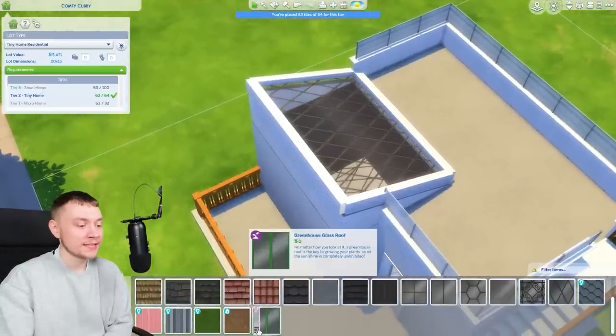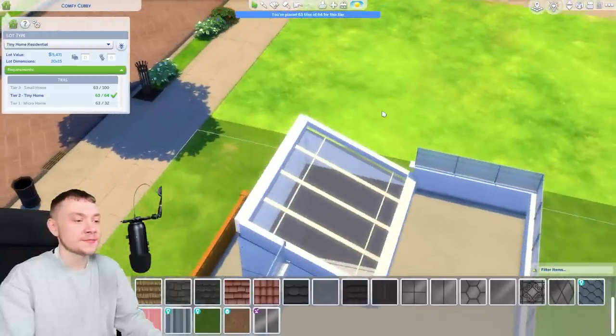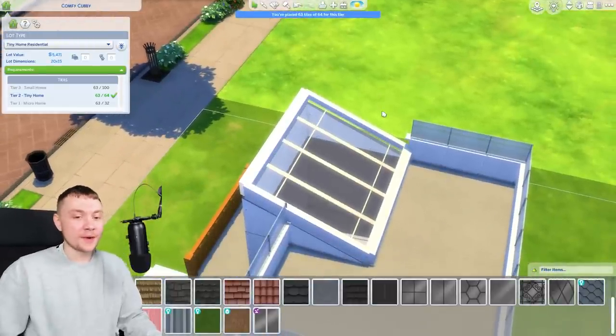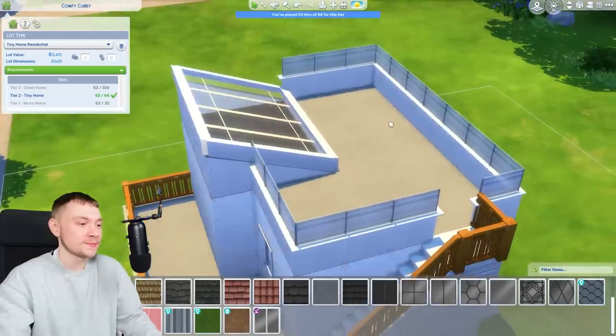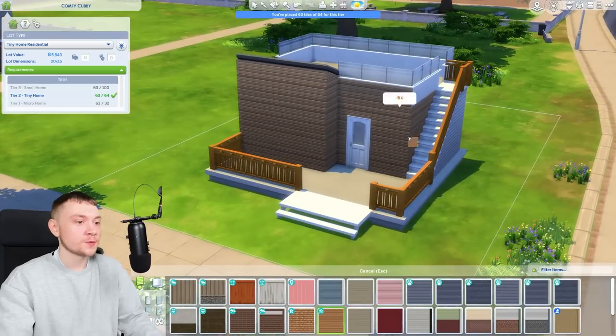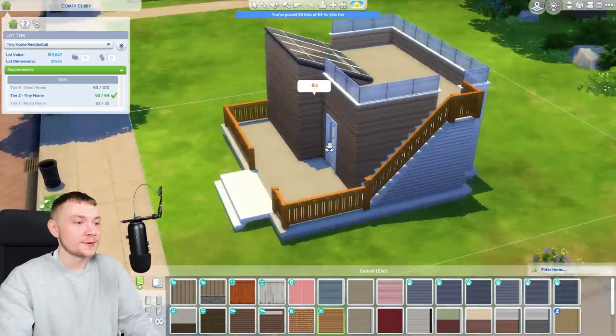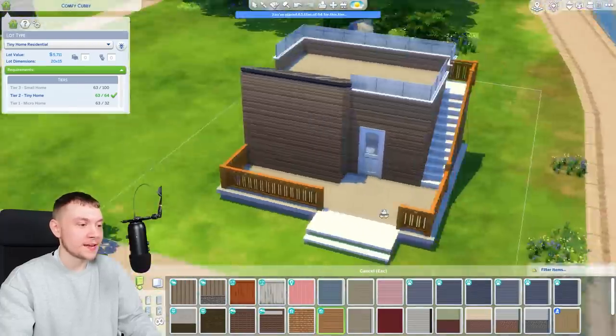It is very unrealistic - in real life I feel like you would have some kind of screen above it or some way to close it with blinds that go across, but obviously this is a sim so we can't do that. I actually really like the panelling that comes with the Growing Together pack - I think it looks really nice. We could always use some of this in some way around it.